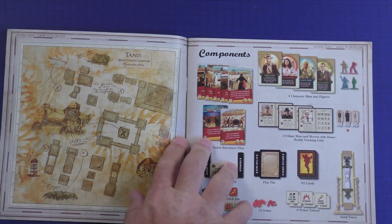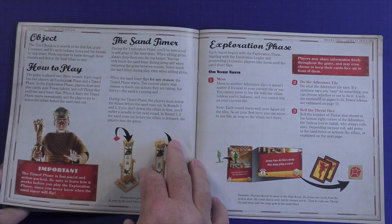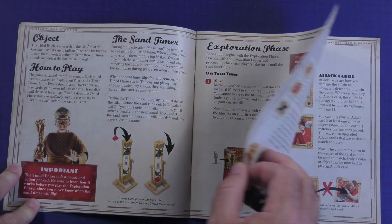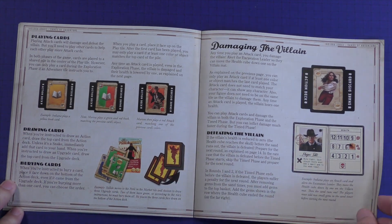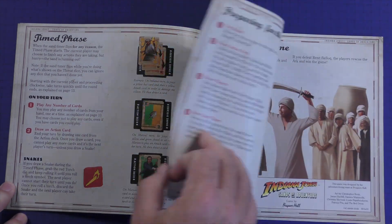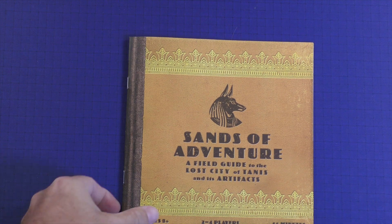Here is the instruction manual. You're going to have a picture of all the components, which is a great touch. The game setup and how to play are covered as you go through. There are plenty of pictures and examples with clear black text — fairly easy. The dice are explained, and the different cards are explained very well: playing cards, damaging the villains. It's a little disorganized, but I was able to figure it out without any problems. It's a fairly good rulebook — I was able to pick up the rules in under 15 minutes.